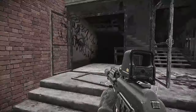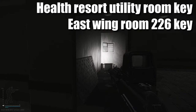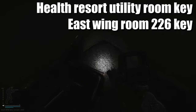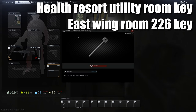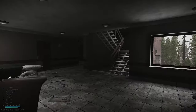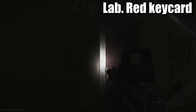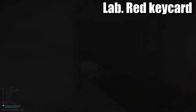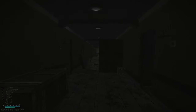This is the east side building right here. We're heading up to the second floor on the left hand side - there's a little cupboard area. On this tool rack spawns the East 226 key which is definitely valuable. Literally tucked underneath the carpet here spawns the storeroom key, which is the health resort utility room key - definitely worth grabbing as it unlocks three different doors, two on that side and one on this side. Continuing along the hallway, head left into 218, follow through the balcony, and you have a laptop directly here - in front of the laptop spawns a red key card.